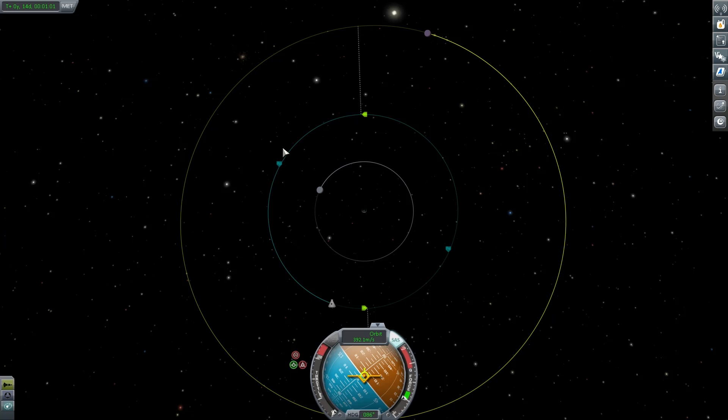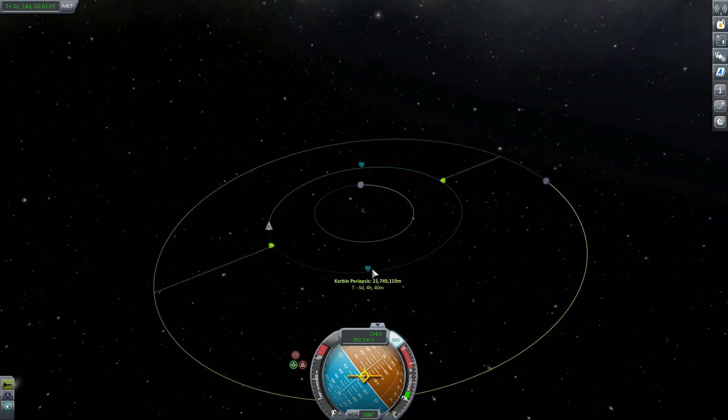Hey hey! Marcus House with you here, and welcome to Episode 10 in our Quick Progression series. Today we're continuing where we left off in Episode 9. We're on our way to Minmus, we've got our mobile processing lab on board, and we're coming to get some big science. We left off with a high circularized orbit around Kerbin, and we're just about to do our injection burn into a Minmus orbit.